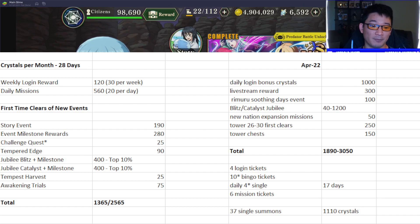We know that we get 30 gems a week every seven days for login, so that's 120, and 560 based on all your dailies that you do over 28 days give or take. Then we have story events, milestone rewards, and challenge quests that we get generally every month — sometimes we get multiple — so hopefully they give us multiple during the anniversary, and those crystals will just build.